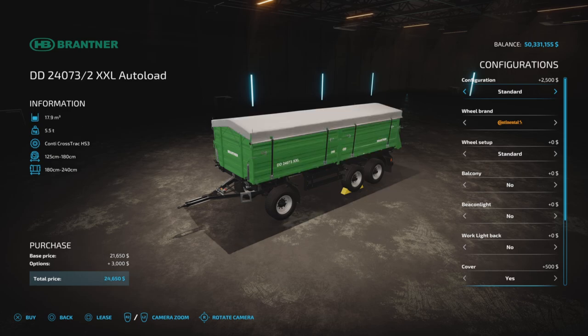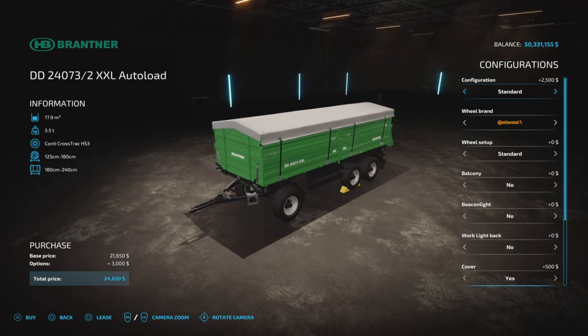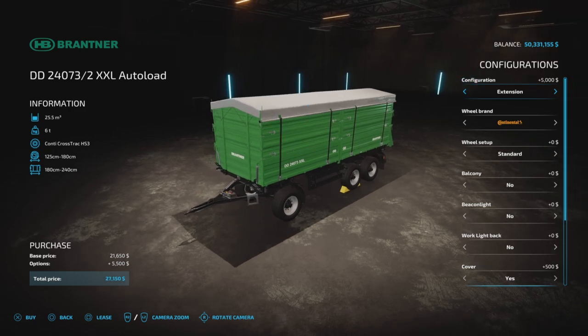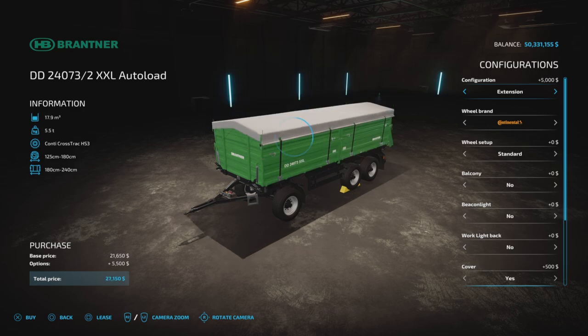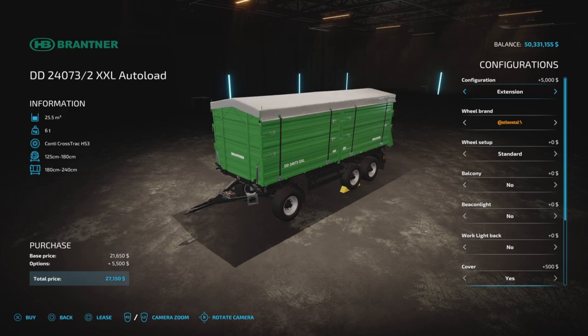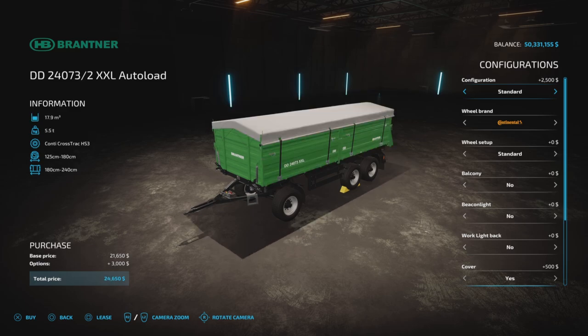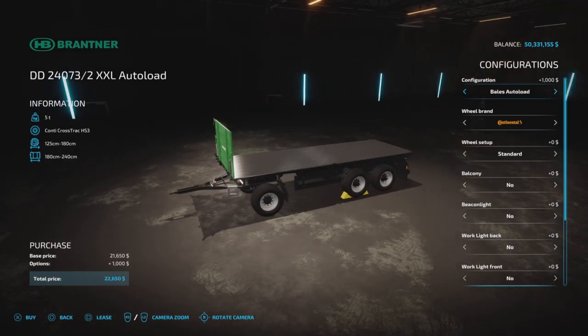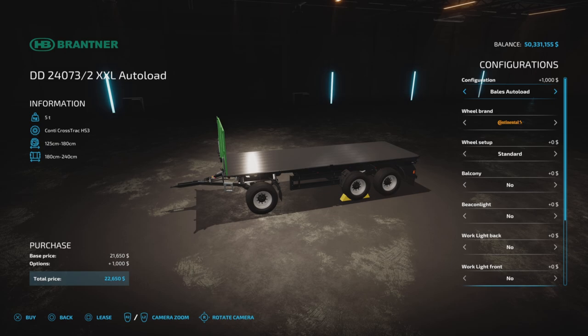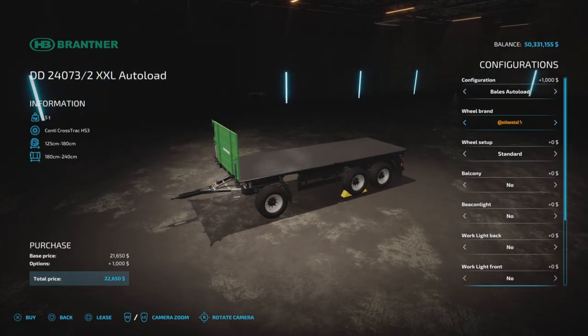round and square bales, and then we have standard — so now we have the tipper, standard extension, and no autoload. These are the same as the standard trailer, so we're not going to test the capacities. We're going for the autoload and how that works, because that's the tricky bit about this one.